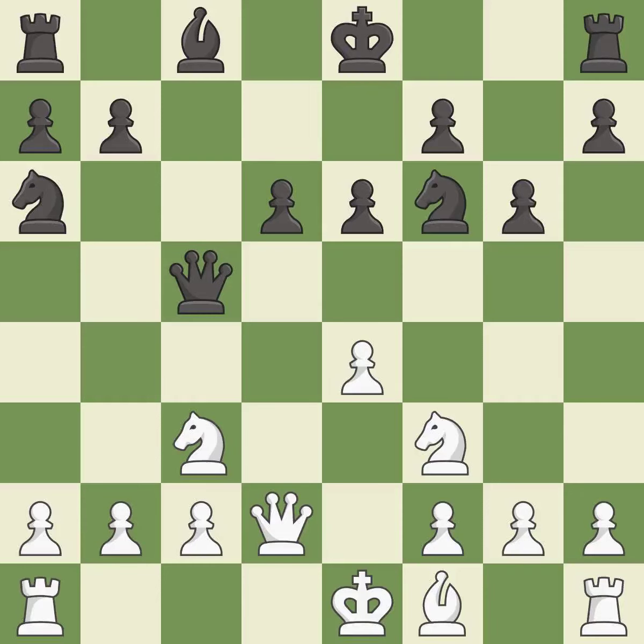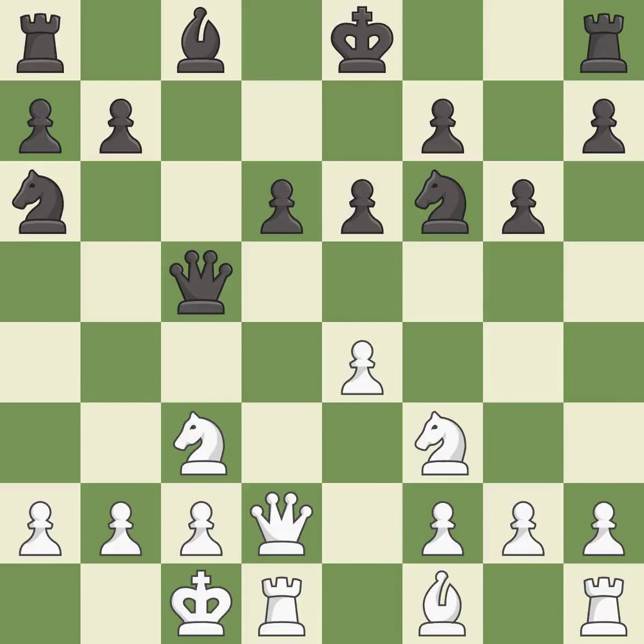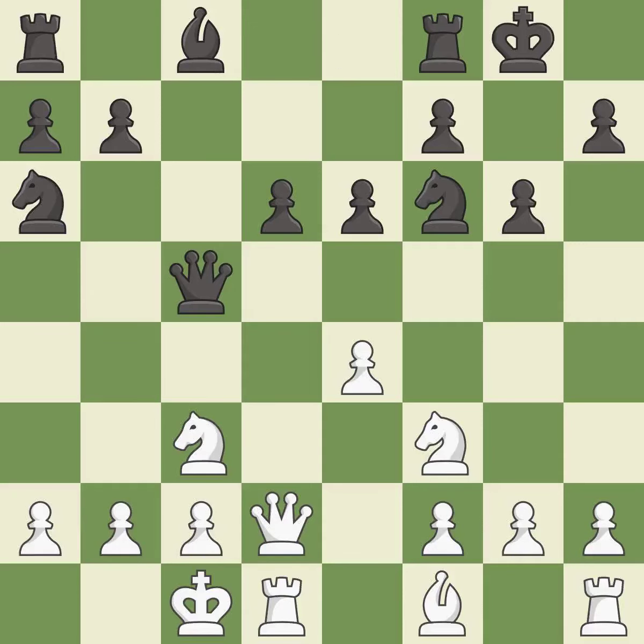This develops a knight off its starting square, getting it into the action; it is best. Castling gets the king to a safer square out of the center of the board, while also developing a rook. Castling queenside tends to be more active because the rook is closer to the center; it is best. Castling develops a rook while also getting the king to safety. By castling to the opposite side of the board as the opponent, the game will tend to be more double-edged; it is best.